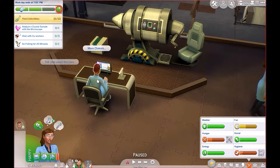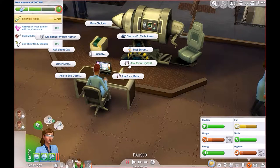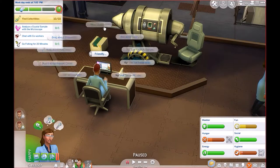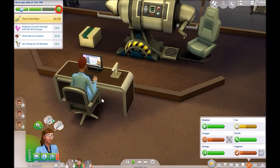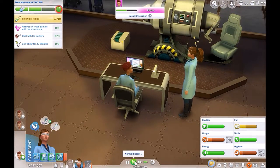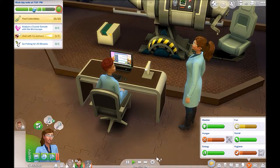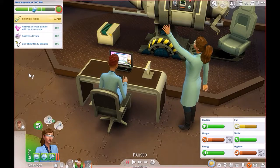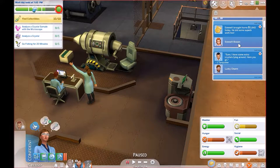Chat with coworkers again? Okay, let's quickly. Talk about grilled cheese. Can I ask for a crystal sample from you? No — I got a crystal, or did he not give me one? Discuss work — just do that. Attention on me please, I want to get a promotion. She's like, I'm willing to do anything to get a promotion. One, two, three. Nice. What else do you need to do? Oh my God — analyze a crystal. Seriously?